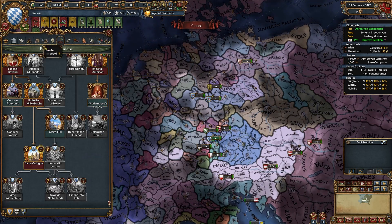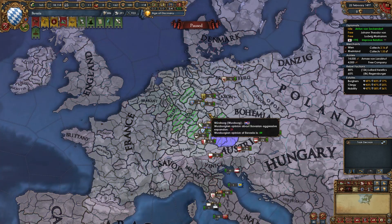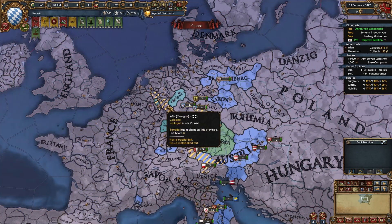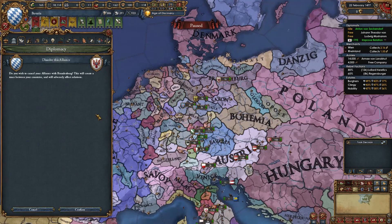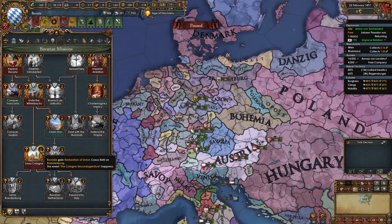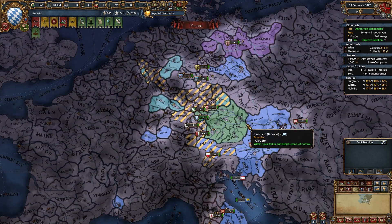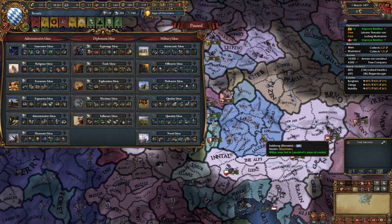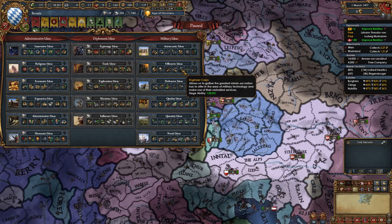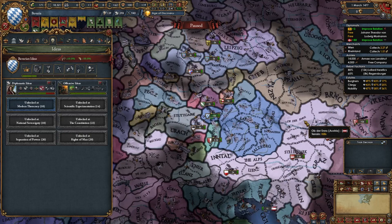Just like the Palatinate mission, don't take the Sway Koln mission unless you're ready to PU Brandenburg. At this point your AE might be high, or you may still be allied to Brandenburg. After you subjugate Koln, dissolve your alliance with Brandenburg. Only once our truce with them is up should we take the mission Sway Koln. In the meantime, focus on fighting some smaller nations or building up your nation. For your second idea group as Bavaria, I recommend taking offensive ideas — it helps have stronger armies, and the siege ability is a necessity in 1.33.